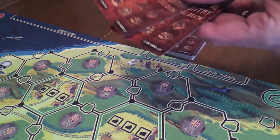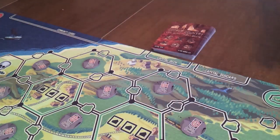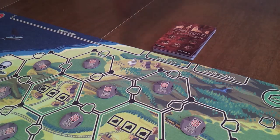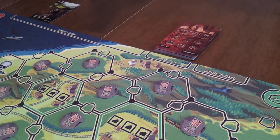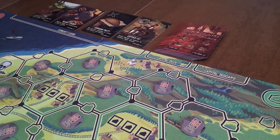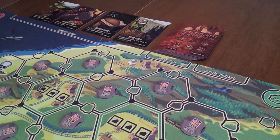Deal three cards from the top of the capital deck to each player to form their starting hand. Players may look at their hand of capital cards at any time. Then deal four cards from the top of the capital deck face up to the community card space along the top edge of the game board. During the game, whenever a community card is drawn or discarded, replace it with a new card from the top of the capital deck.